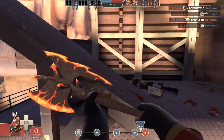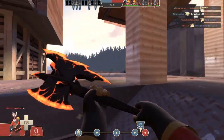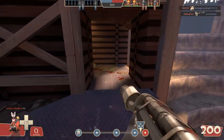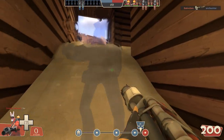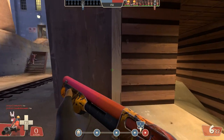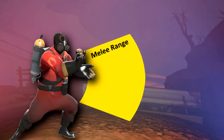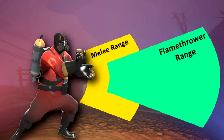All the flamethrowers have got much better range than this melee weapon, and even if we ignore the extra direct burn damage that a flamethrower will deal, the afterburn damage is exactly the same: 6 per second. If we imagine melee range to look something like this - and this isn't meant to be pixel perfect - then the flamethrower range is going to look something a bit more like this. If someone is within melee range then they are 100% going to be within flamethrower range, so there's really no reason to melee someone if your objective is to light them on fire.